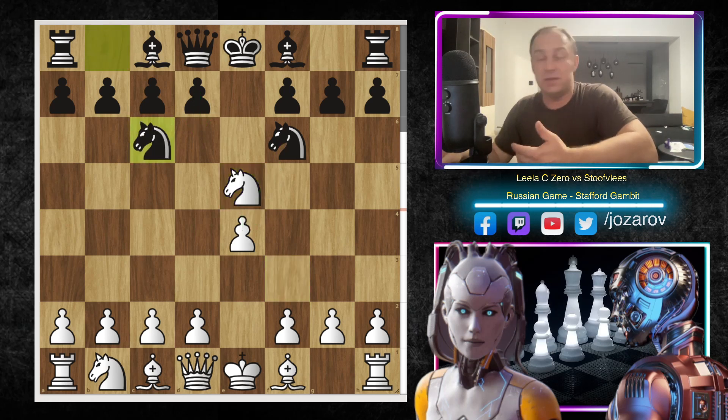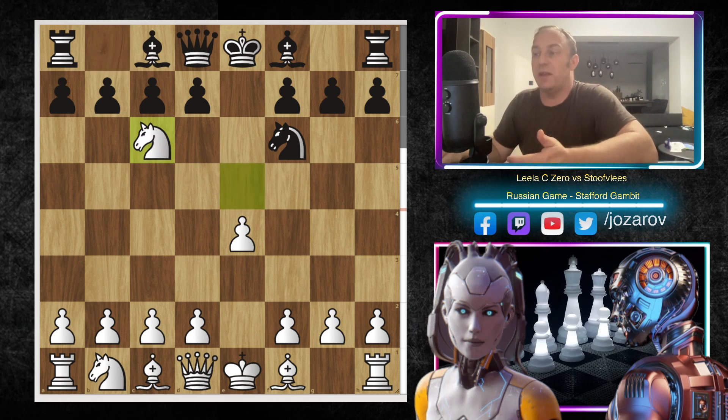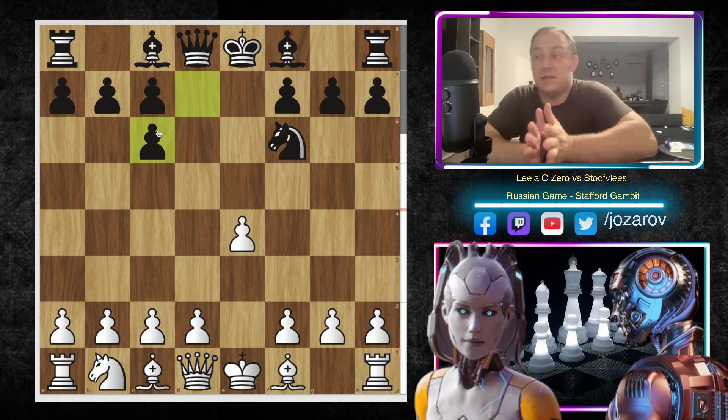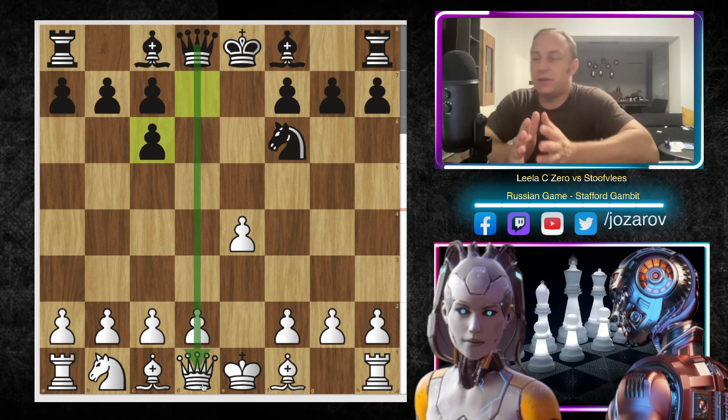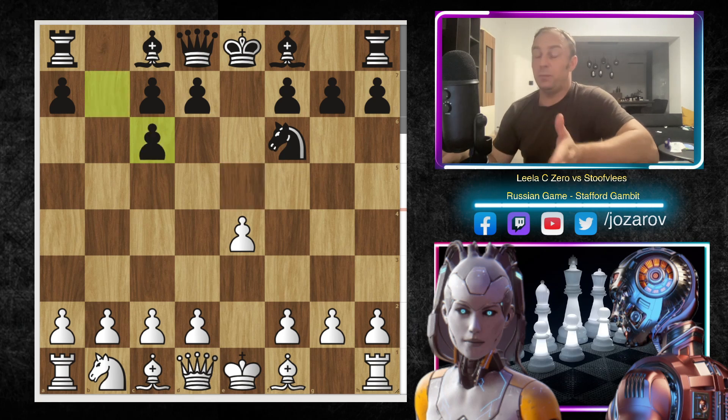The Stafford Gambit move is Knight to C6, where Black simply gave up a pawn. Most of the time you see Knight takes C6, and now there are basically two good ways — Black can take with the D-pawn or the B-pawn. In my opinion, if you're playing the Stafford Gambit from Black's perspective, it seems better to take with the D-pawn, because there are always at least some tensions on the D-file and at least the Queen gets activated. I recommend taking with the D-pawn. But in this particular case, Stockfish simply took with the B-pawn.